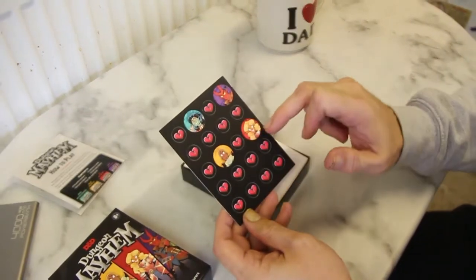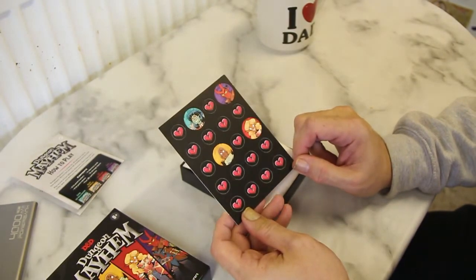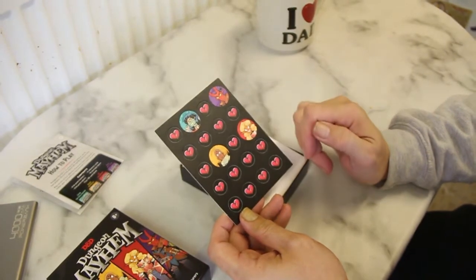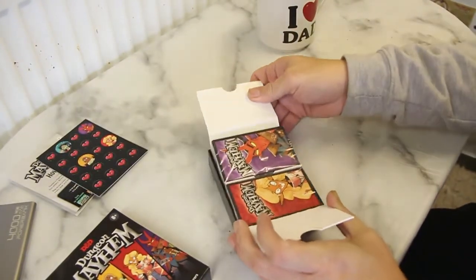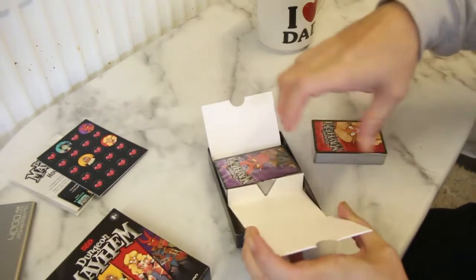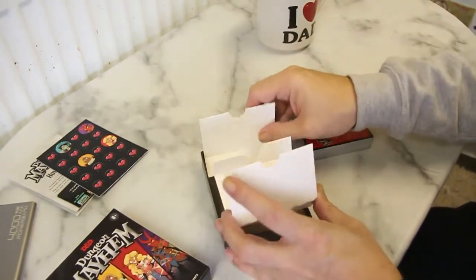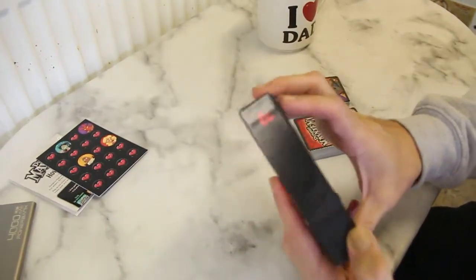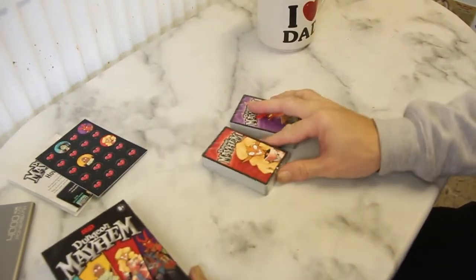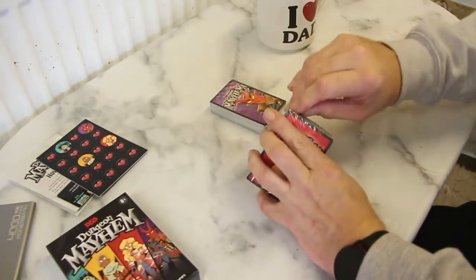We've got the four characters and the damage tokens to put onto the cards. Nicely laid out. We've got two decks in each of those packs — 28 cards for each player. Let's open that up and have a look at some of the cards.